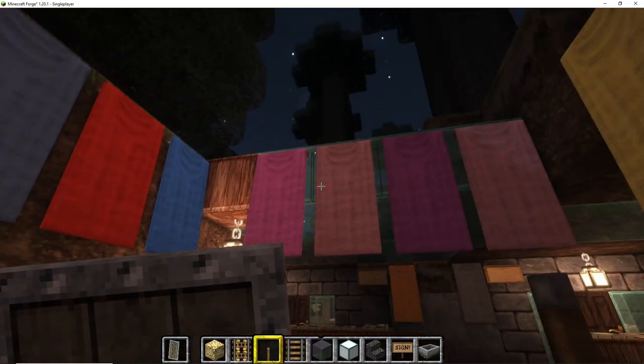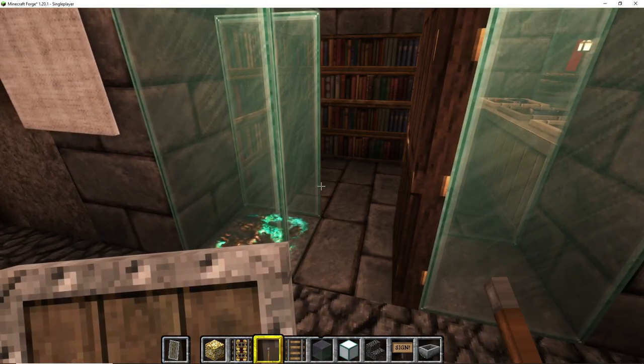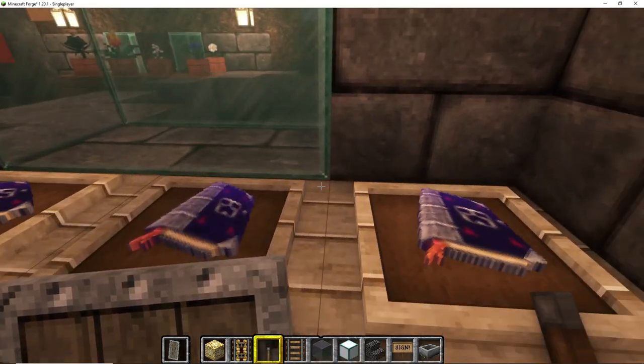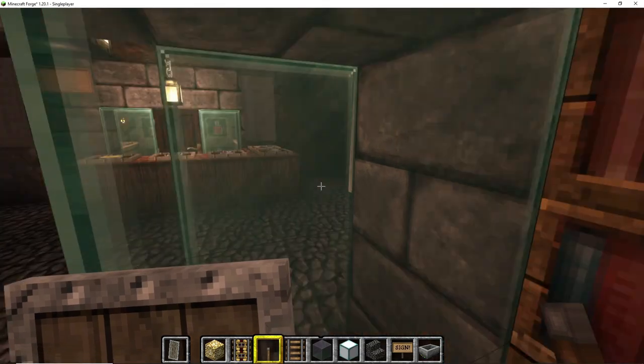I've also added some banners to get some color going. Our next place is a bookshop — here you can find magical books, mysterious books, and all other kinds of books.